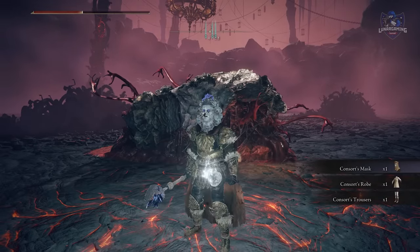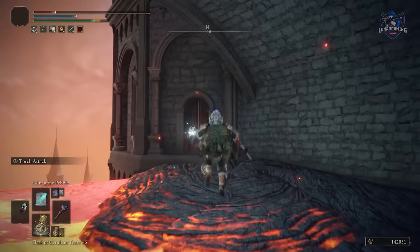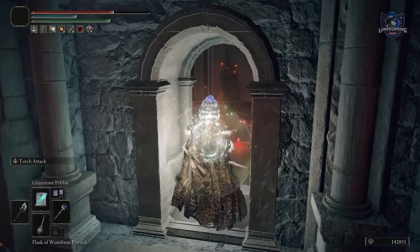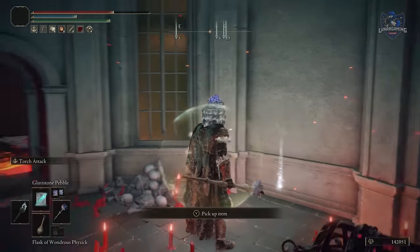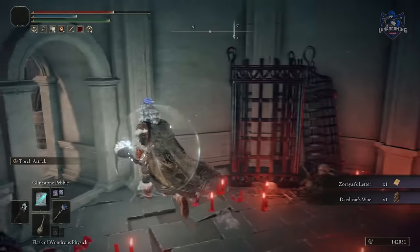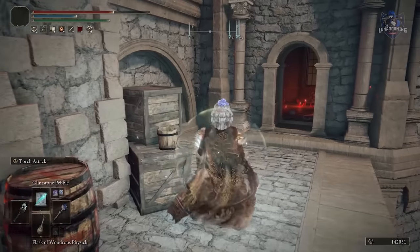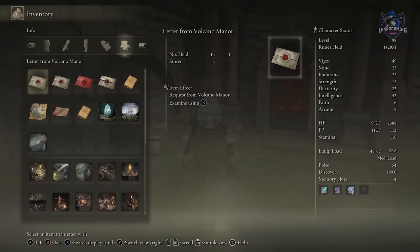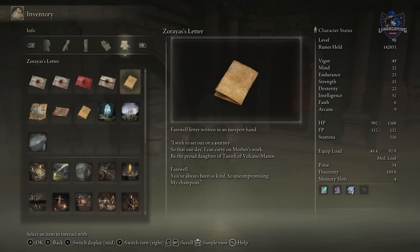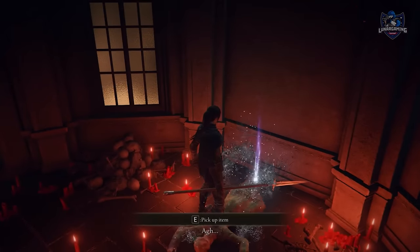That will pretty much complete the questline for Tanith and the Volcanic Manor. Return to Raya one more time — this time she will be gone. She leaves behind a mask, which you receive regardless of the ending you choose for Raya: whether you kill her or make her forget, you still get the mask. However in this third version you also get a letter. We're not sure what the letter means — maybe she's out there somewhere, possibly involved in a secret ending, possibly more to her story. What we do know is she's alive and exploring, which isn't the case in any other Raya ending.